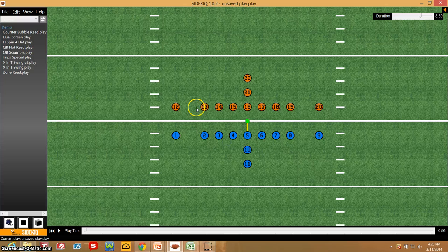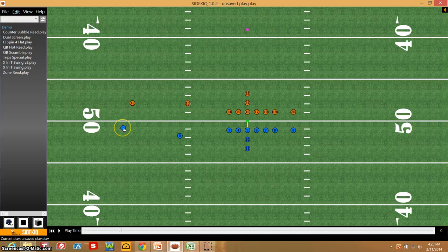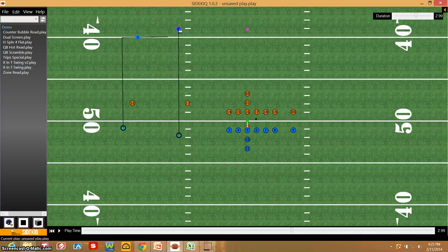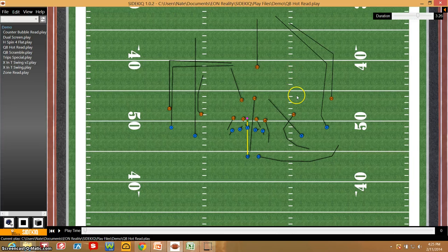Here we're going to go in and we're going to open a new play. 11 guys on offense in blue, 11 guys on defense in orange. From there, we're going to drag these guys into position. Like all the other play builders we've used in the past, pretty straightforward — tell these guys what to do. After a few minutes, we should end up with a play that looks something like this.